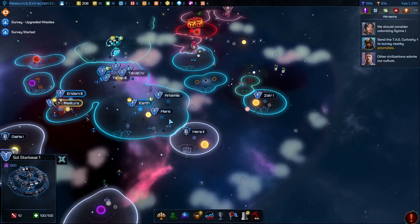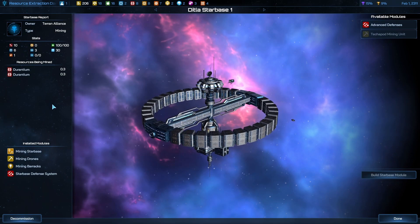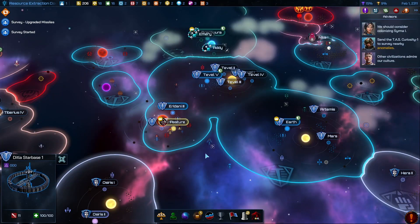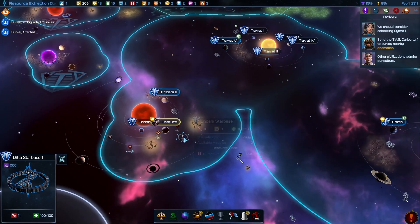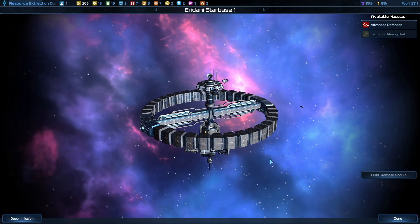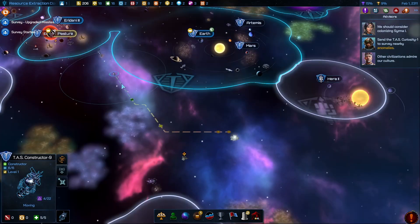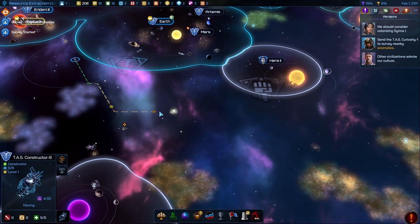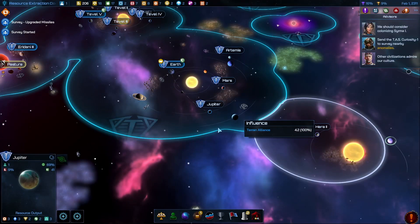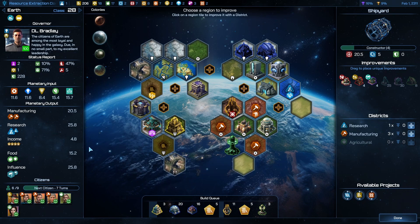We're done there. Starbase is out on its own. Keep your events defense system. There we go — yep, we're heading down towards here. Now Jupiter is out of faith to improve on anything on Earth.